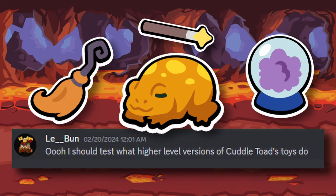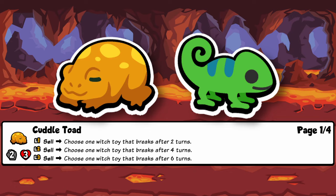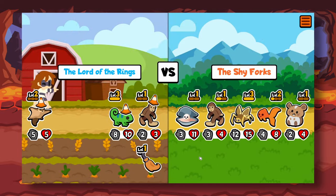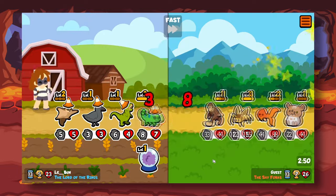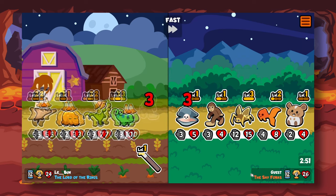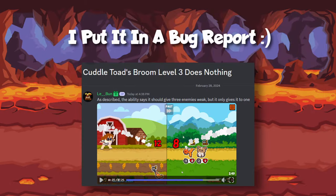One thing I wanted to see is how level 3 versions of Cuddle Toad toys work. Cuddle Toad is a unique toy pet, as level ups give it extra turns instead of higher levels. Using Chameleon, we can see how they work at a higher level. I expected all abilities to repeat 3 more times, but instead the broom only hit 2 pets with weakness, the wand only hit 2 with experience, and the crystal ball only went off twice. Upon closer inspection, the wand gave one pet 3 experience instead of 1, and the crystal ball gave plus 3 and plus 1 mana. This means the only one without a level 3 distinction was the broom.